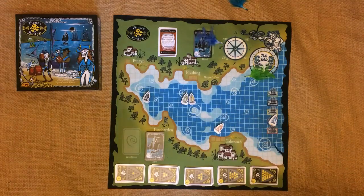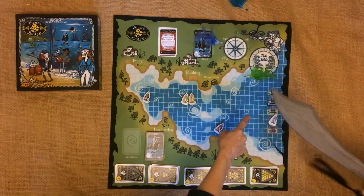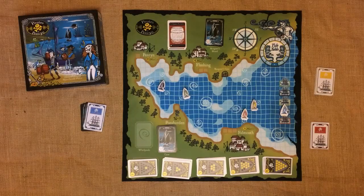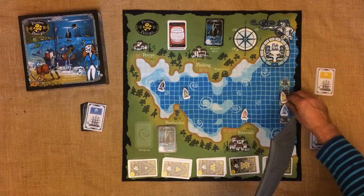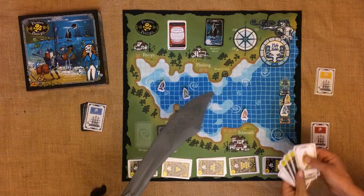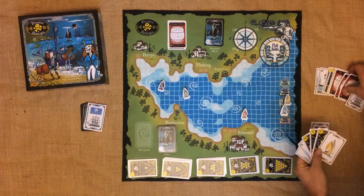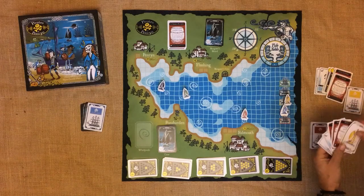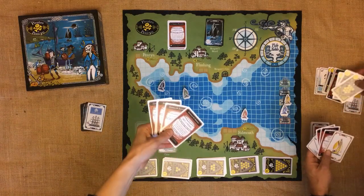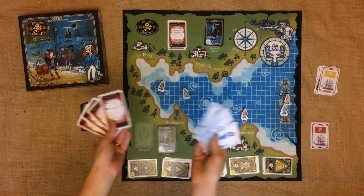That's enough fighting and stealing. Let's sail our gold back to our galleon to get it stowed safely before any other blighter tries to nick it. I've sailed back to my galleon where I can finally swap cards between my rumrunner hand and what's below deck on my galleon. I've got to get all my gold safe and reload my rumrunner with some rum and pirates for my next trip out. You can take whatever combination of rum and pirates you like — more rum means more profits, more pirates means more chance of stealing florins.